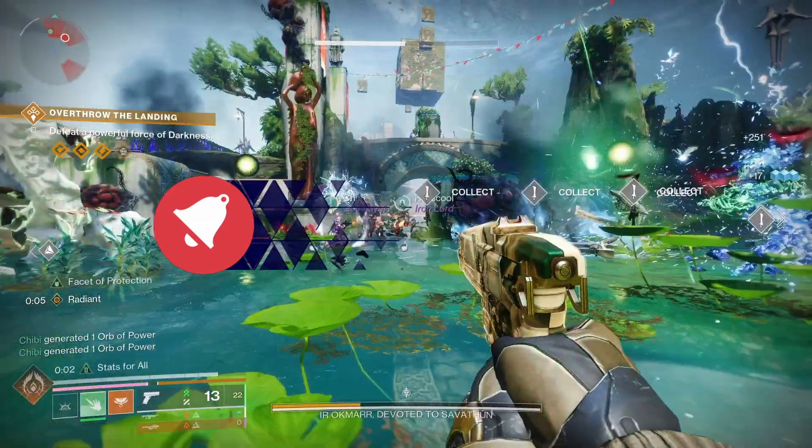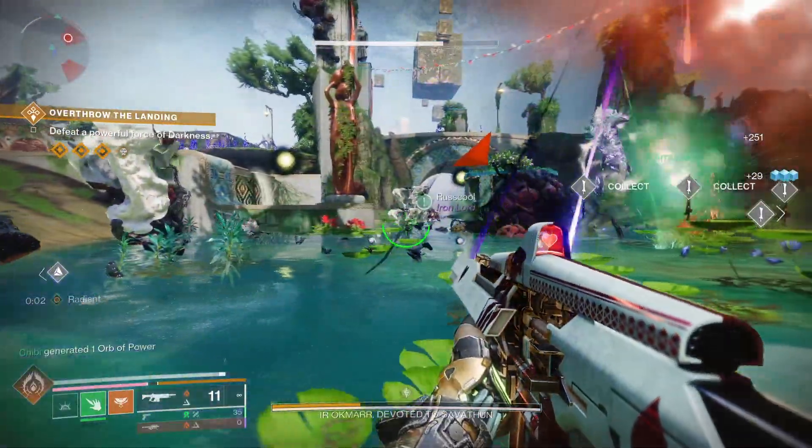Let's dive right into the details. To get your exotic class item, you need to do a few things. First, complete the Final Shape campaign and have the Prismatic subclass, then unlock the Dual Destiny exotic mission by playing Overthrow on the Pale Heart, and then complete the Dual Destiny exotic mission. Let's have a look at how to unlock the Dual Destiny exotic mission.